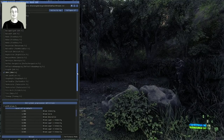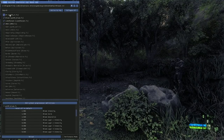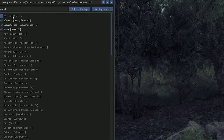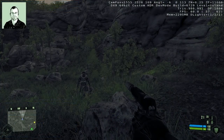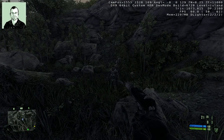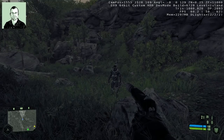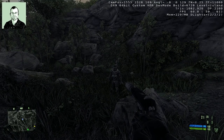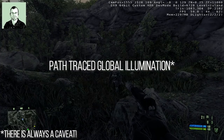Here is the RT turning on and off — ray tracing on and off — like that. And if you set up a shortcut, you can toggle it in real time. There are factors as to why this may not seem as dramatic as in some other games, and we'll talk about why.